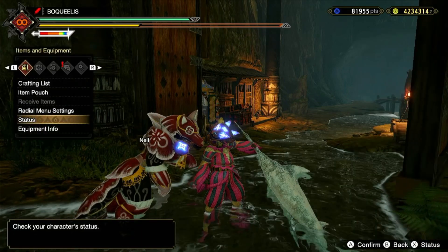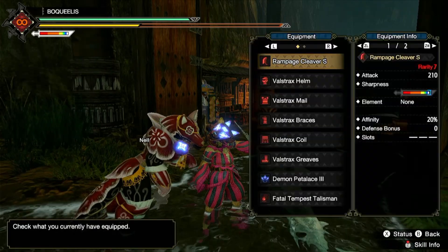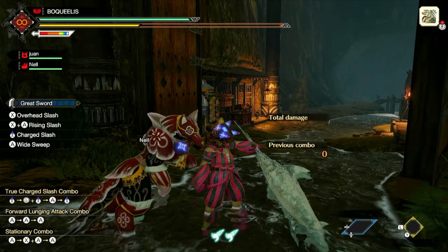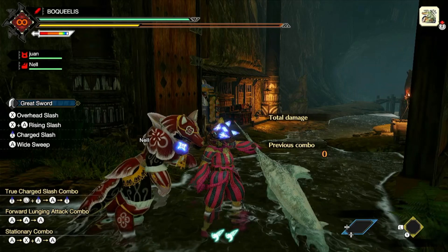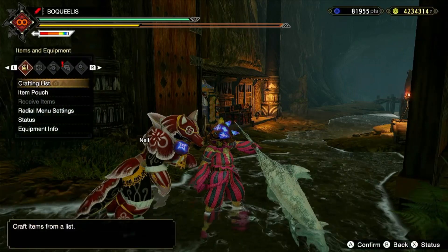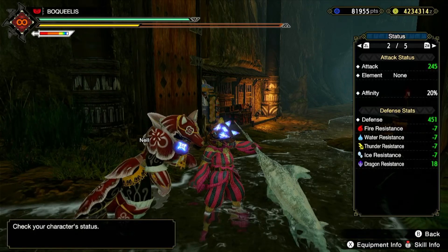This build already has more base damage than Nargakuga, it has white sharpness, but only has 20% affinity. So how do I solve that affinity? I run a Palico — specifically a Fight Palico that has Rousing Roar on it. When the Palico uses Rousing Roar, your affinity is boosted by about 30%, so my affinity is 20 plus 30%, giving me 50% affinity. Then when I hit a weak spot, Weakness Exploit activates and gives me 50% more affinity, so this build with a Palico will give you 100% affinity.